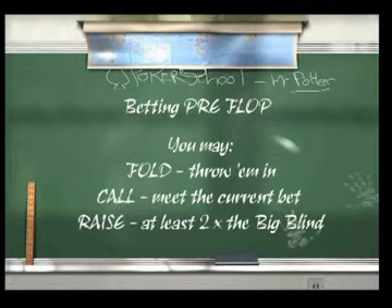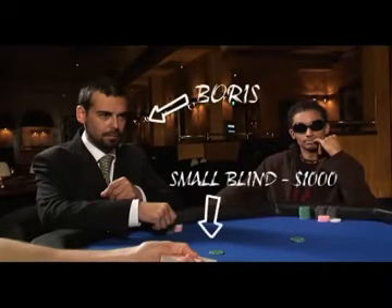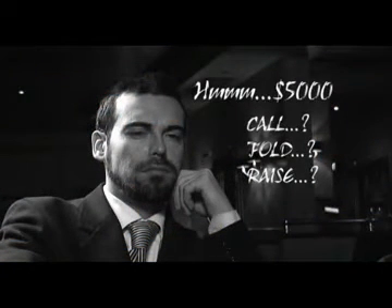At this stage, if the pot has been raised to 6,000, the small blind and the big blind have the option to remain in the pot. Boris, who is in the small blind, has already put in 1,000. If he decides to fold, he would lose his 1,000. Boris could always call the bet, which would cost him another 5,000, or he may also re-raise the bet if he wishes.